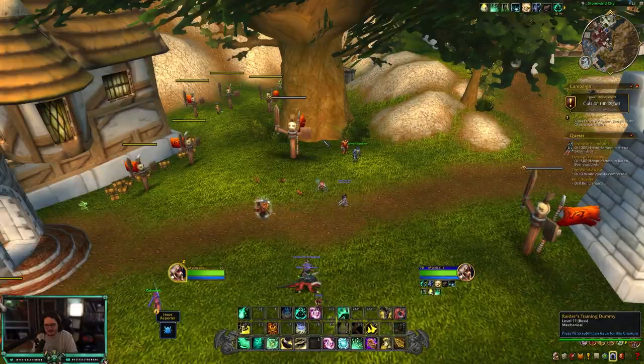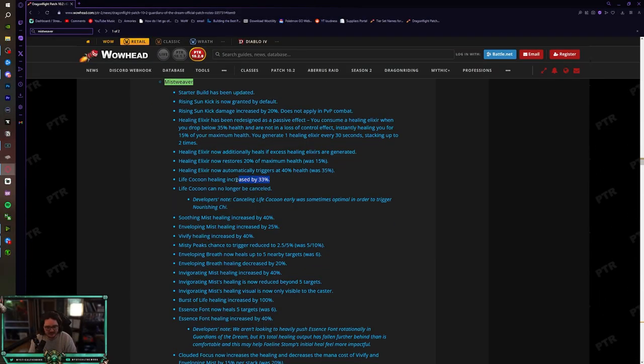Life Cocoon healing is increased by 33% — I'm not complaining at all. In PvE I've never once been asked for a Life Cocoon on a mechanic, but in PvP this is massive. With health pools going up, Life Cocoon is just going to be our major healing cooldown. Life Cocoon can also no longer be canceled — I wasn't sure what that meant at first.